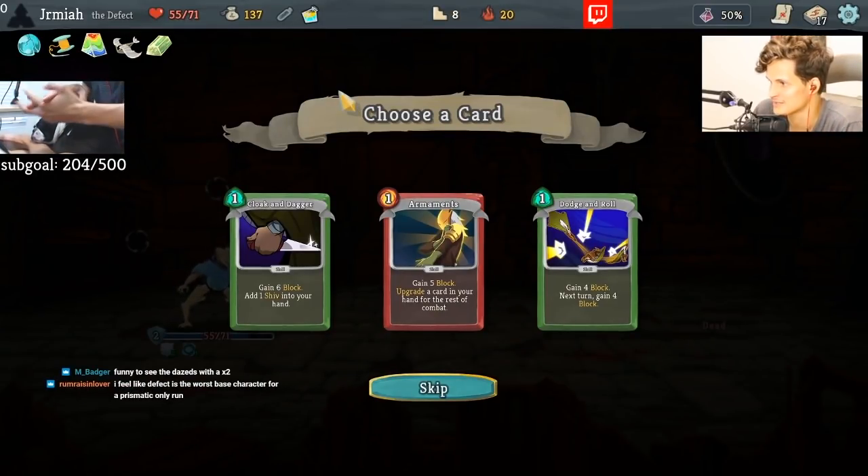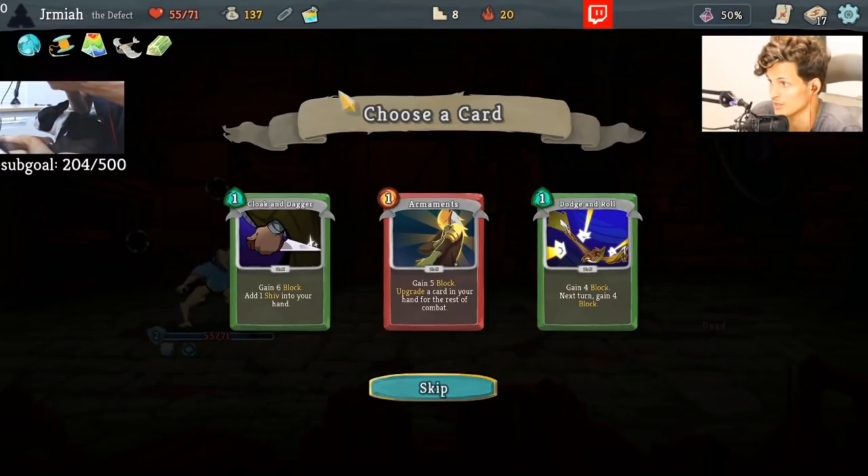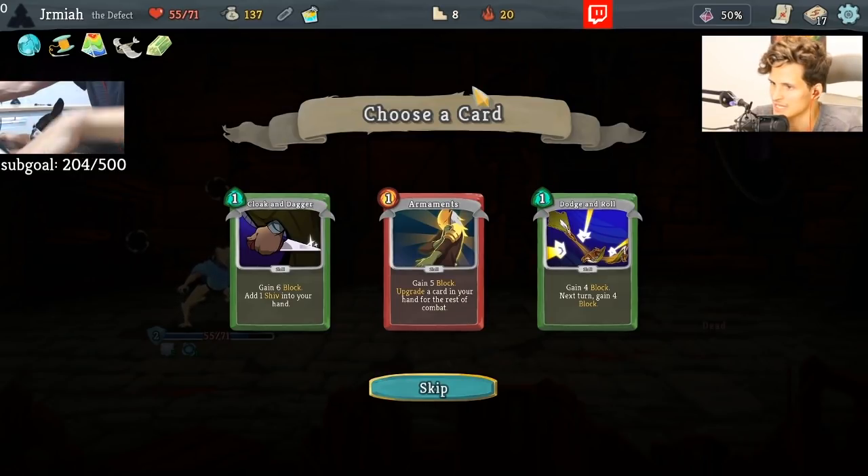I've already talked about this — Defect is the worst character in terms of synergies for Prismatic. The orb still makes sense in class synergy, but the class-specific relics that are orb-based are really bad with Prismatic Shard. So Defect is not only the worst class but also the worst for Prismatic, which is why we're having the most trouble. We've actually beaten Prismatic first try with every other class. Defect's been giving us some trouble — some of that is my fault, like that last run was probably winnable.